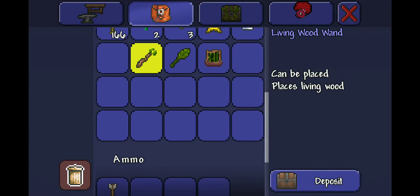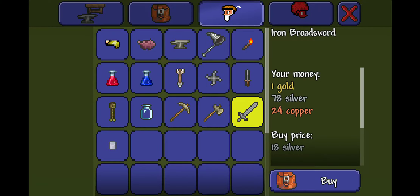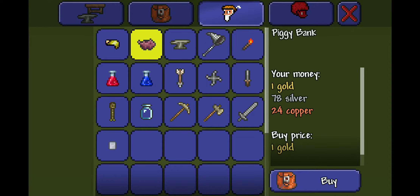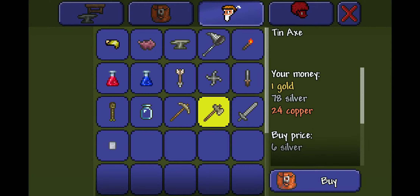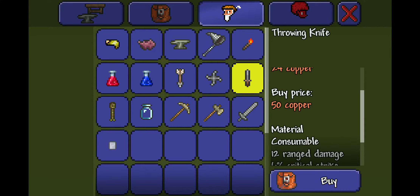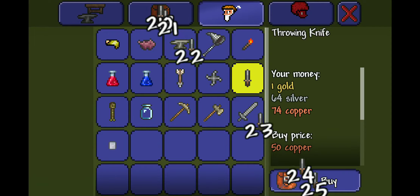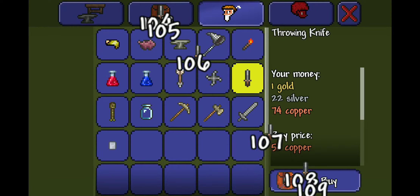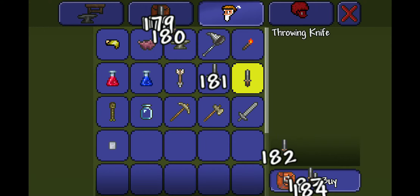Star power — not bad. That was quick. What should I buy? I could buy some iron, tin. Shurikens — they're very nice. Let's buy a bunch of these, like a lot of these, like too many of these. Because I want to kill the Eye of Cthulhu — he drops good stuff. 200 should be good.